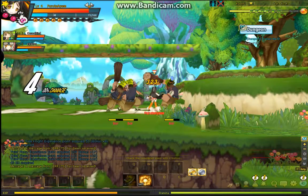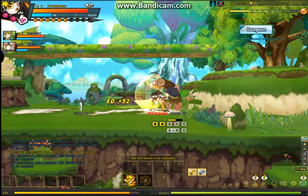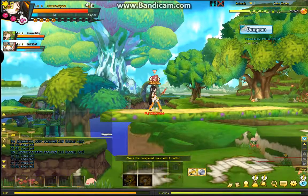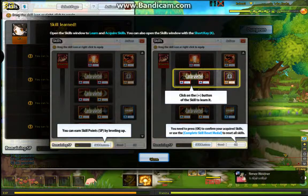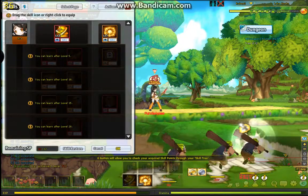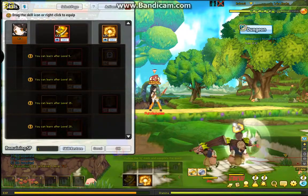I don't take too much damage from these guys. I need to start getting my skills now. Skills are on button K, which I did not use before. There's an SP — skill points — system, in which you can put your skill points to have a better character. Right now I need to be level 5 before I start getting good skills, but for now I'll do 2 upgrades on that for a little bit of extra damage.